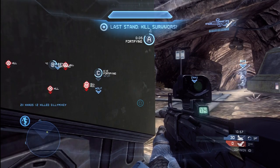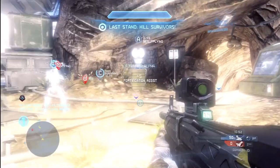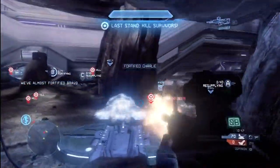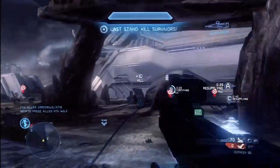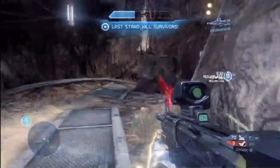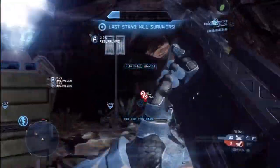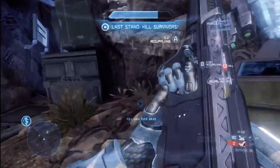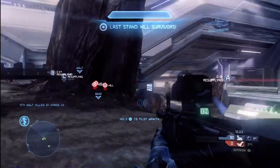We've got all three bases under our control, so that has initiated a last stand, which is a kill survivors mode, and every opposing player has a little tag above his head. The idea now that you've got all the bases under wraps is to go out and just exterminate the other team. I've never really played in this mode that frequently because it's not very easy to hold down all bases at the same time — but we're really just crushing these guys. If you do hold down all three bases, you can go out there and just absolutely exterminate the other team.